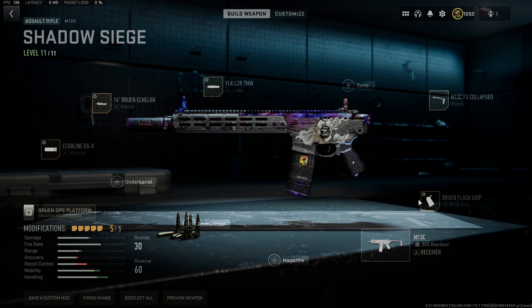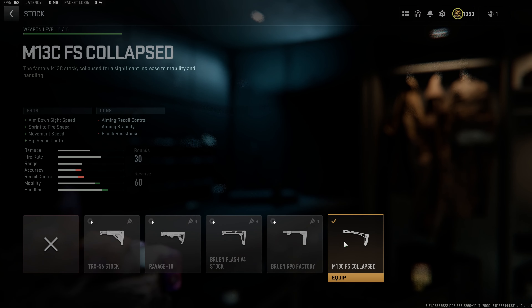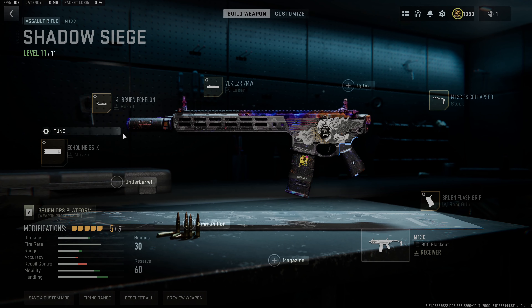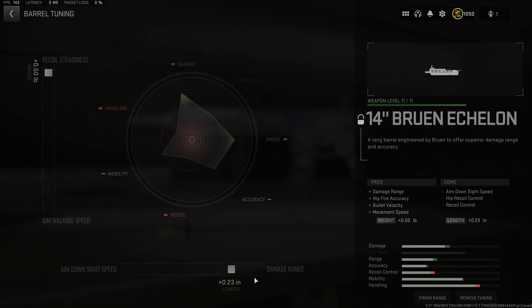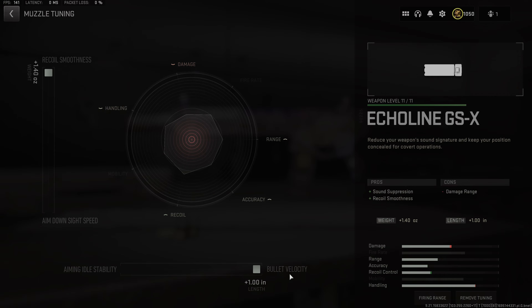The build I was using: the Bruin Flash Grip tuned for sprint-to-fire and ADS speed; the M13C FS Collapse Stock; the VLK Laser 7 Milliwatt tuned for ADS and sprint-to-fire speed; the 14-inch Bruin Echelon Barrel tuned for damage range and recoil steadiness; and lastly the Echoline GSX Muzzle tuned for bullet velocity and recoil smoothness.